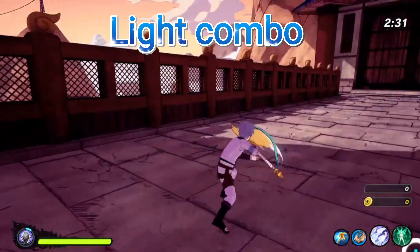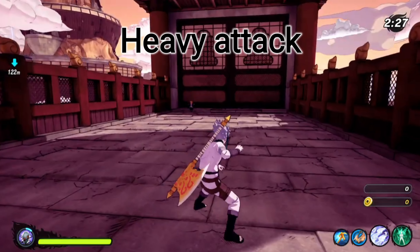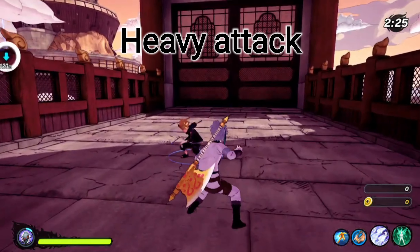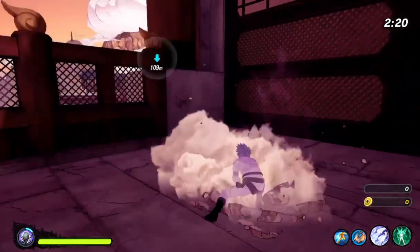First things first, the light combo. Next, heavy attack and heavy attack combo. This might be the best heavy attack we got in the healers. This is short and fast enough to defend yourself against an attack.